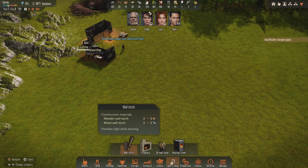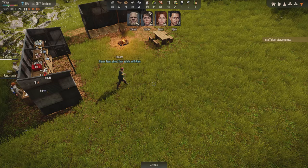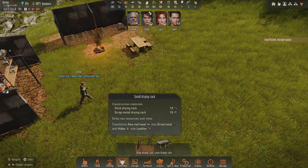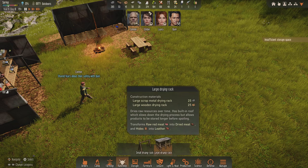In between episodes, I did change up our activity priorities a little bit. There are several things we need to do here right at the start. We did not get a drying rack, which we should have, so we could have been drying this meat that we have. We have a lot of meat. Dried meat lasts longer.